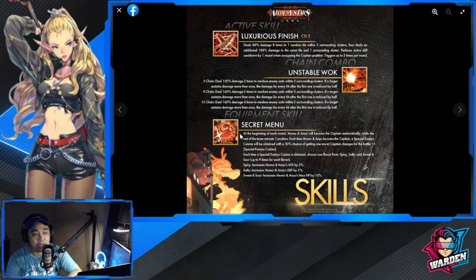Equipment skill — Secret Menu: at the beginning of each round, Momo and Anzu automatically become the captain while the rest of the team retreats one position each. Each time they become captain, a Special Kaniya Cuisine is obtained with a 50% chance of getting one more. Captain changes for battle plus one. Each time a Special Kaniya Cuisine is obtained, choose one flavor from Spicy, Salty, and Sweet and Sour, up to nine times for each flavor.